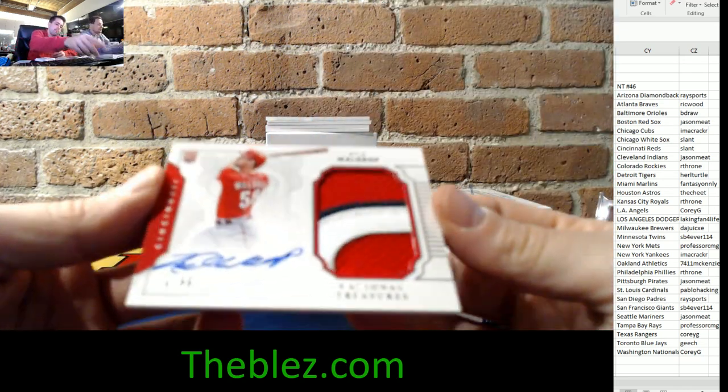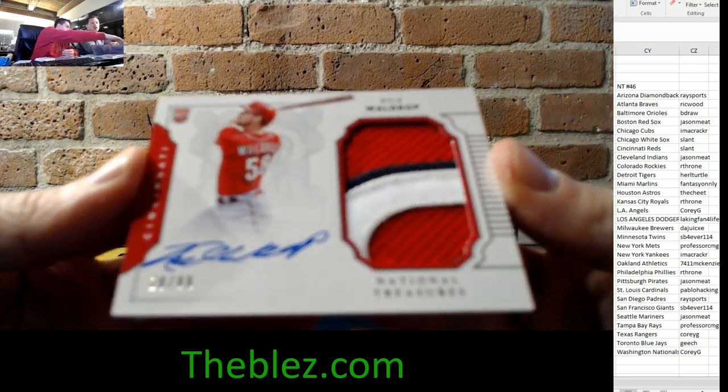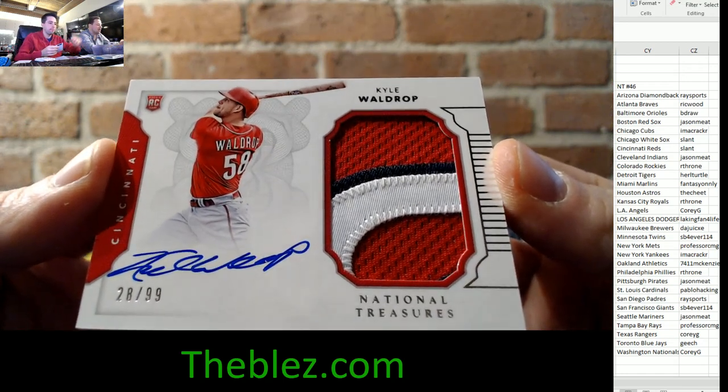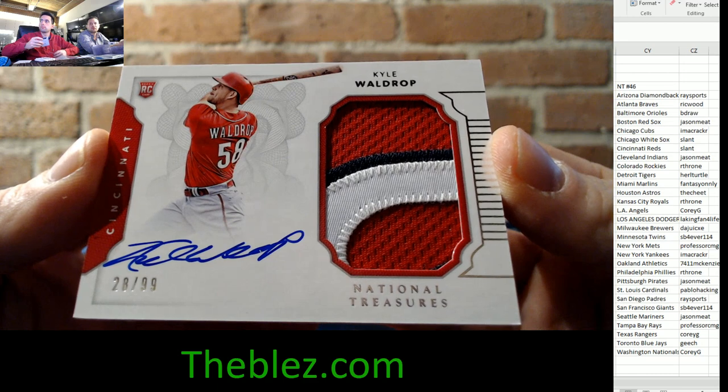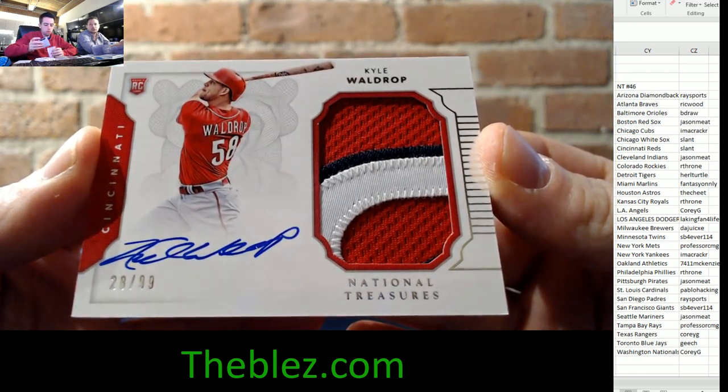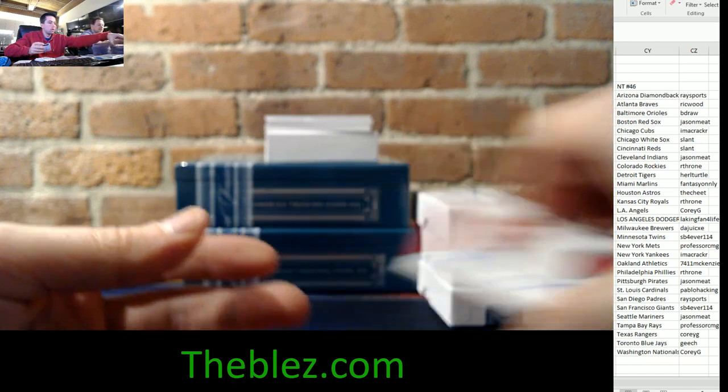Let's go to Cincinnati — Slanty is going to get on the board. 28 of 99, we have an RPA with a beautiful three-color patch of Kyle Waldrop. Slanty has a nice hit.